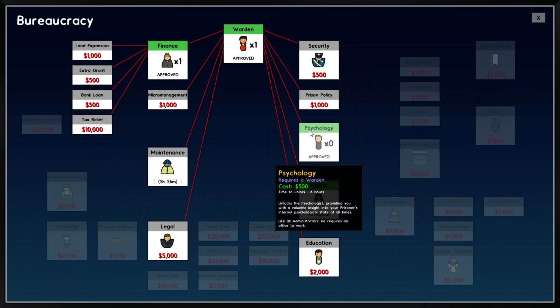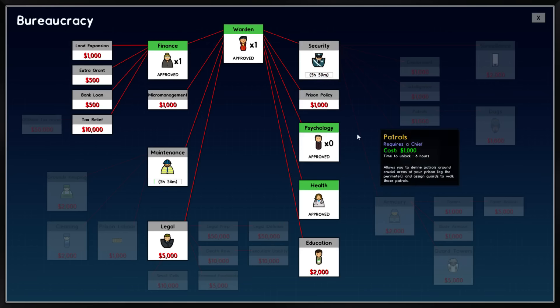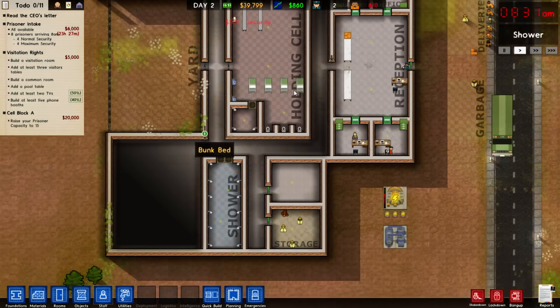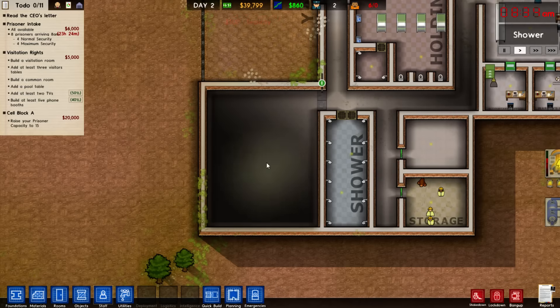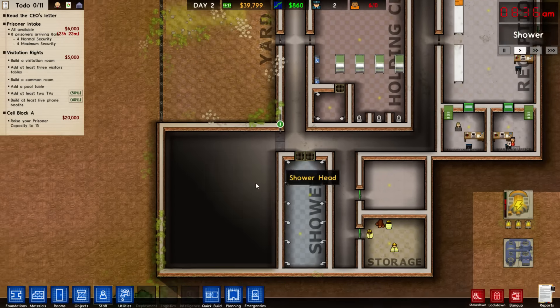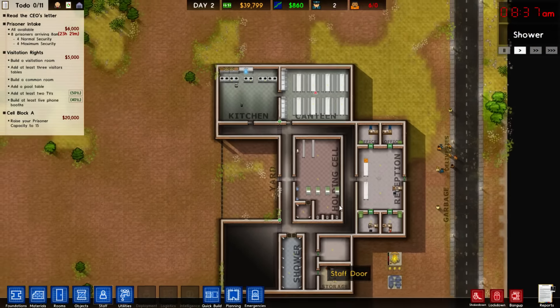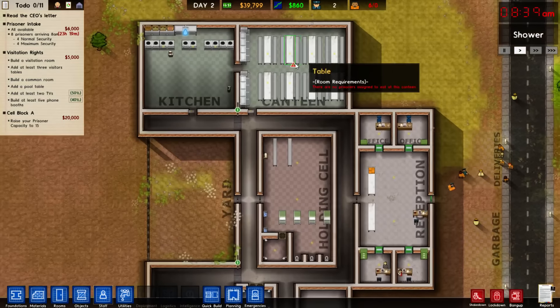We've finished a couple of things, so we'll start on security with our warden. For visitation rights, we need a visitation room and a common room — those are the big things. I think we're going to use this space right over here for that. It doesn't mean visitors are going to be passing by naked prisoners on the way in, but yeah, I think that's going to work.